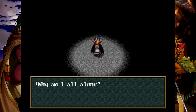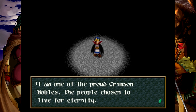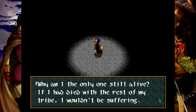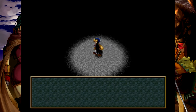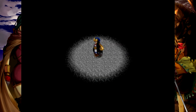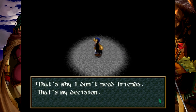Why? Why am I all alone? I'm always alone. I am one of the proud Crimson Nobles, the people chosen to live for eternity. But my tribe no longer exists. Why am I the only one still alive? If I had died with the rest of my tribe, I wouldn't be suffering. Anastasia was my last friend. Hundreds of years have passed since I saw her — aside from goodbyes being too hard. My life is eternal. People get old and die. I've seen many births and many deaths. I no longer have friends in this world. That's why I don't need friends. That's my decision.